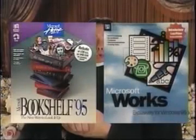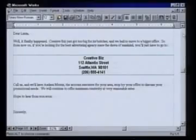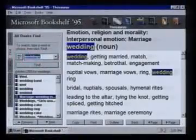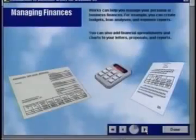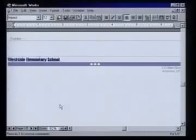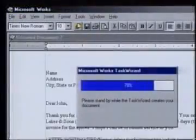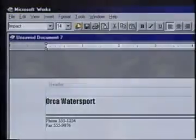If anyone here has any reason why these two should not be joined together, let them speak now. Works for me. Works and Bookshelf 95 — it's the perfect marriage of writing and reference material. Everything you need for your home and office in one special package. How do I start? Use the new Task Launcher to jump right into documents, spreadsheets, a database. And if you want to set up something new, just call up the wizard.